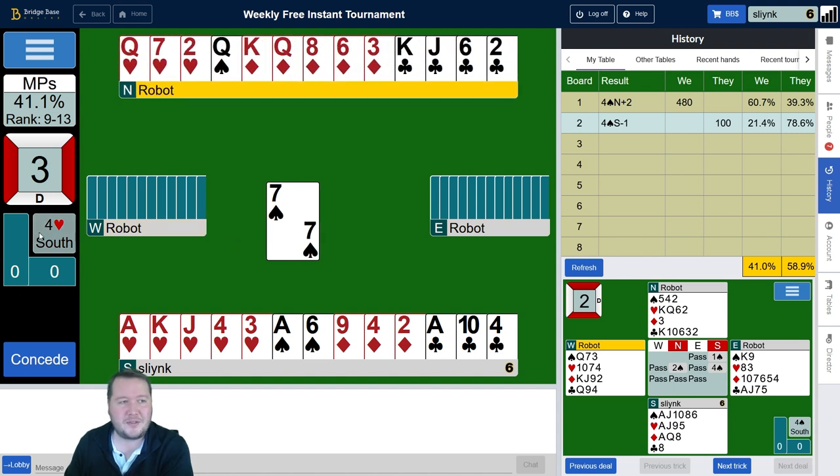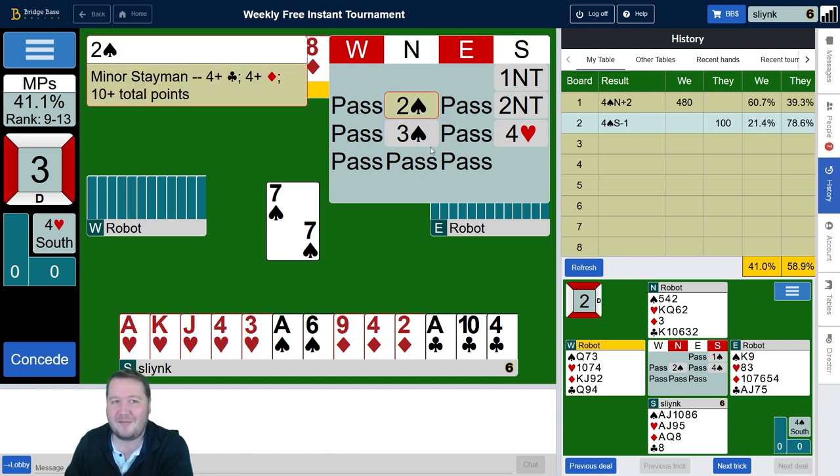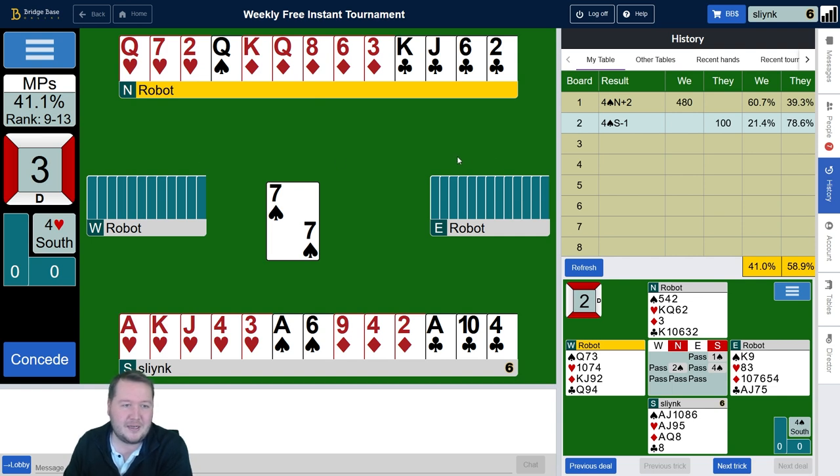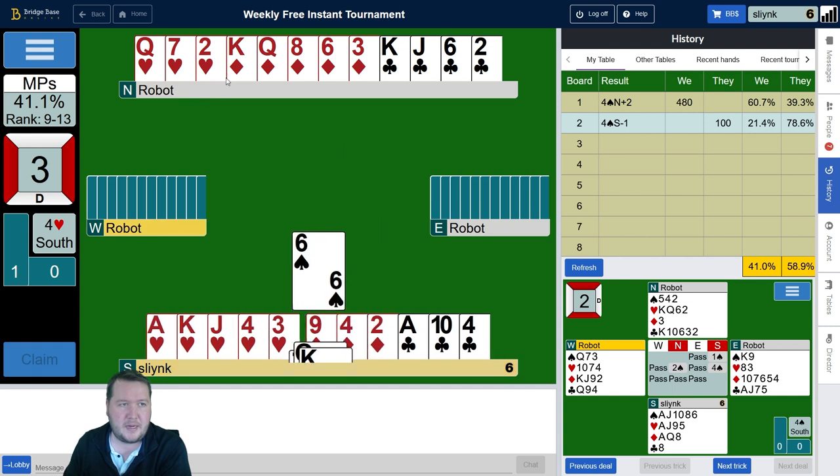Not the most common way to find your 5-3 heart fit — start with a no trump, have partner tell you about their minors, then show the shortage. In four hearts, I have a spade loser, I can trump two diamonds, and lead towards the king-queen, or I could finesse clubs and maybe have a long club set up. It looks like I want to trump this spade first.